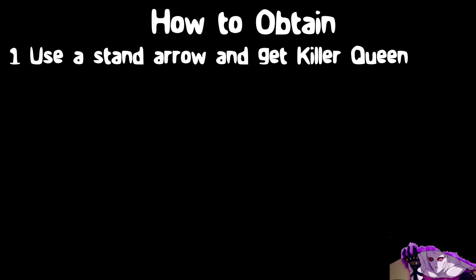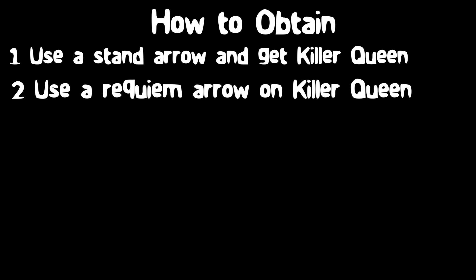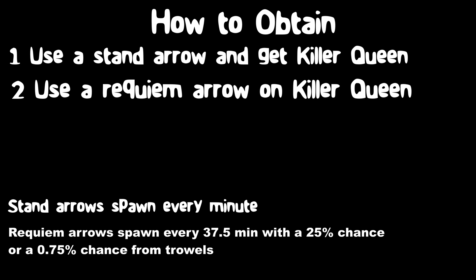You can get Killer Queen Bites the Dust by first using a stand arrow, which spawns every minute with a 33% chance of getting Killer Queen. Then use a Requiem arrow on Killer Queen to get Killer Queen Bites the Dust. Requiem arrows spawn every 37.5 minutes with a 25% chance, or a 0.75% chance from a trowel.